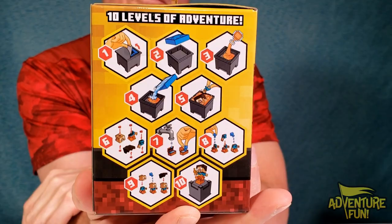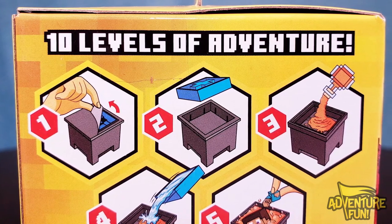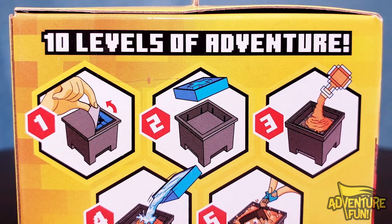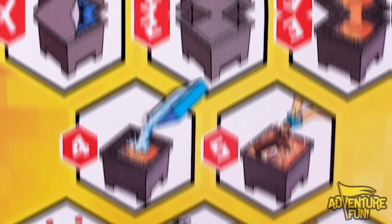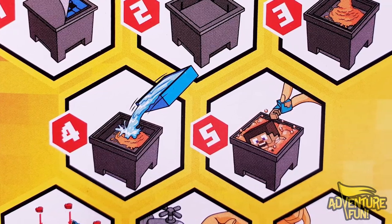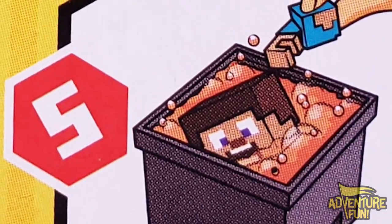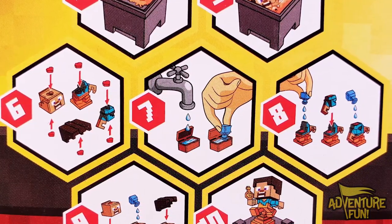There are 10 levels of adventure. Step 1, you open the box and pull back the top to the inside box. After you pull off the top, there's a plastic piece, and then you pour something in there. Step 4, you pour water in. Step 5, it starts to fizz and reveals the character coming out like a mummy. Step 6, you've got a bunch of parts — they're Frankensteining this, building these things, because you're basically building a monster here.